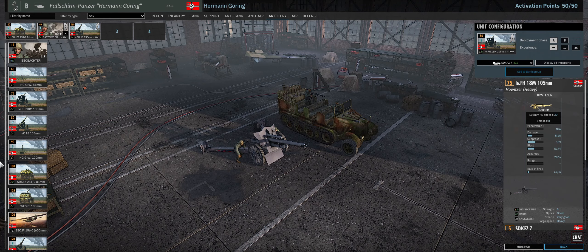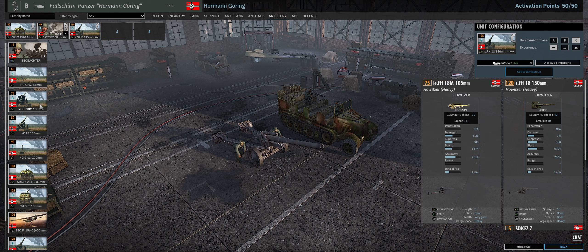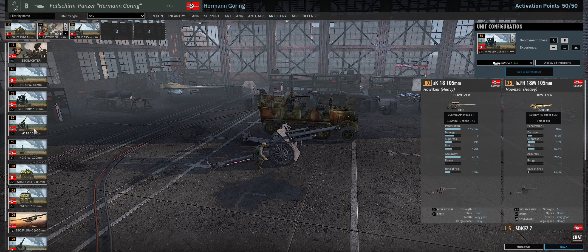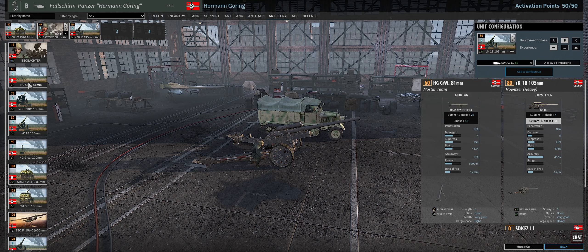Most German divisions have 150mm and 105mm artillery as a package. In terms of medium artillery, there's a big difference between the two pieces here. The leFH 18 105mm — I wouldn't take these. Only 20% accuracy, fires four rounds a minute, very slow. On the other hand, the sK 18 105mm has over double the accuracy and two more rounds per minute — a huge deal. This weapon is very effective at countering enemy artillery because it can actually be accurate even without a radio. These are artillery pieces to consider taking if you're going to take heavier artillery.